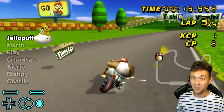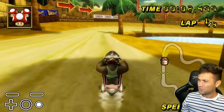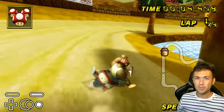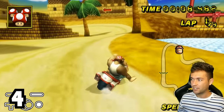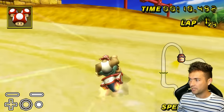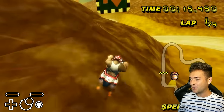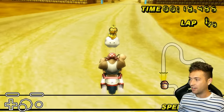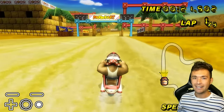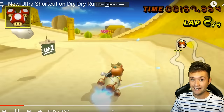We've got Charlie on Desert Hills with this ultra shortcut that I never thought would be possible, because of how far out the start line extends on Desert Hills. But here we go — shooting star outside your bike, hitting that random metal rail thing, bouncing off the out-of-bounds dark section of the sand, getting far enough back, reaching the last checkpoint, and finishing the lap in under 24 seconds.